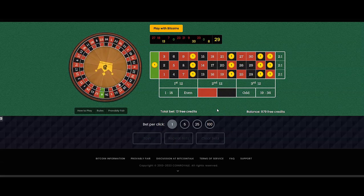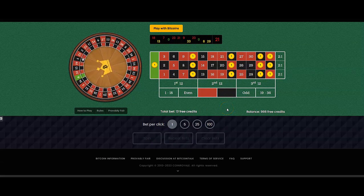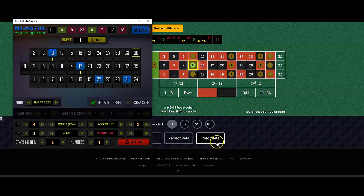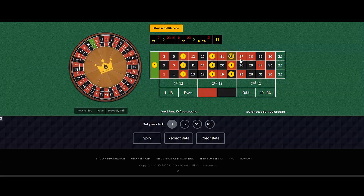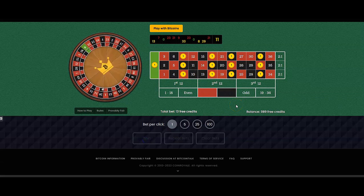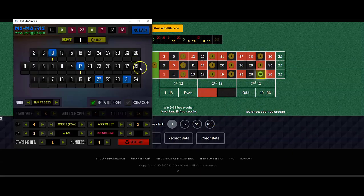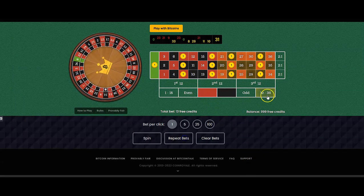Third spin — miss. Fourth spin — crazy wheels. We're at 989, then we hit. Numbers: 9, 17, 22, 31. Next round: 9, 17, 22, 34 — same spot on the wheel.